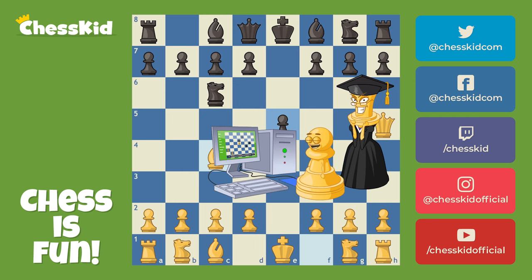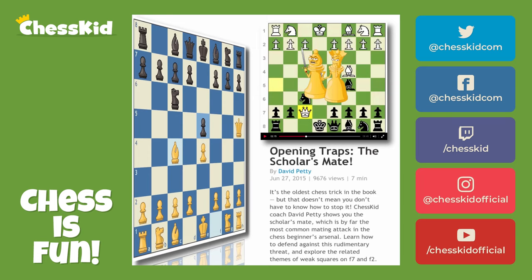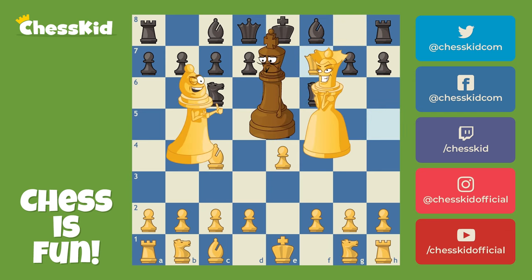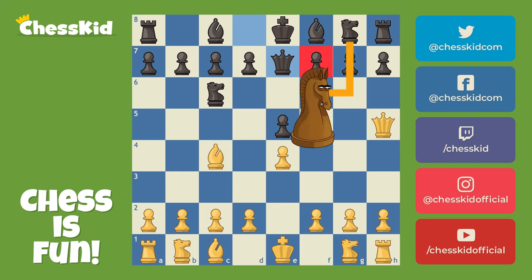We even have extra videos on chesskid.com just dealing with this concept. Go watch that video when we get done — it'll teach you all about how to stop the four-move checkmate. But a lot of kids play the move Knight F6, attacking the queen, but they're also forcing her to go where she wants to go. Queen takes F7 is check and mate. There were two attackers on the weak spot. Now G6 is a perfectly good move blocking the queen. Another excellent move is just developing your queen — now there's two defenders on the F7 pawn and you can politely ask the white queen to leave your territory on the next turn.